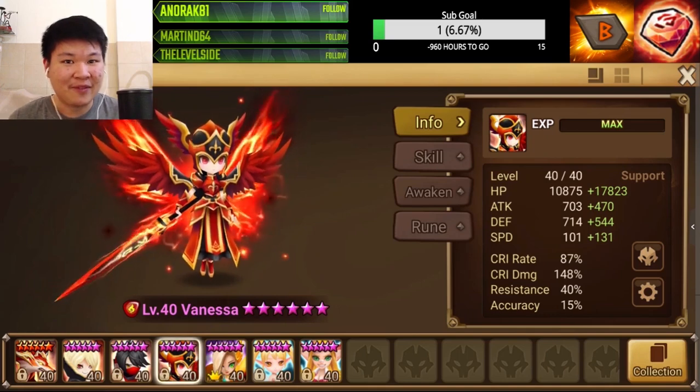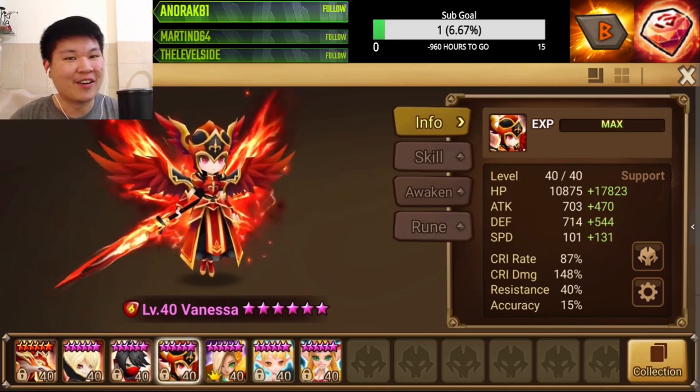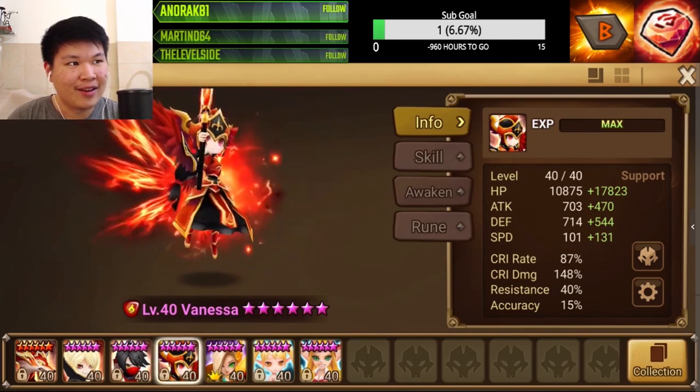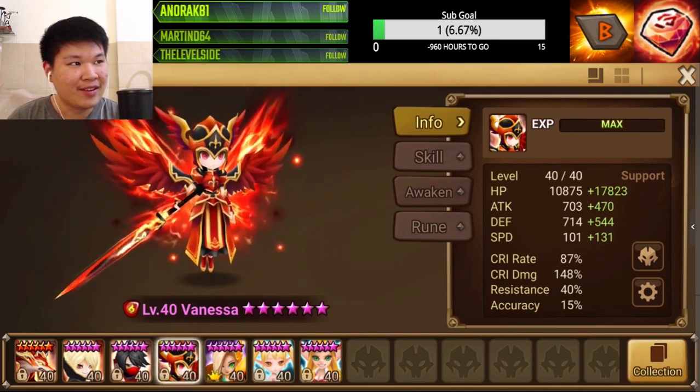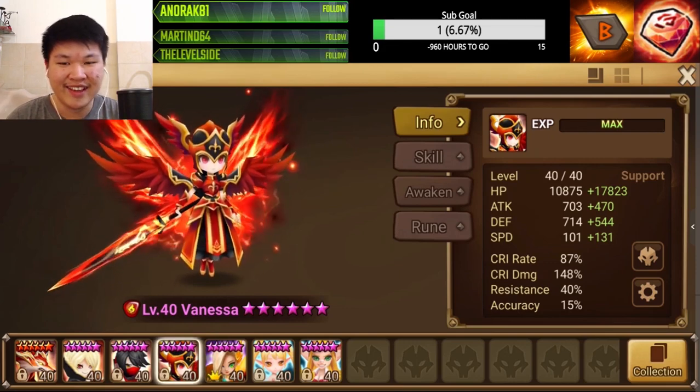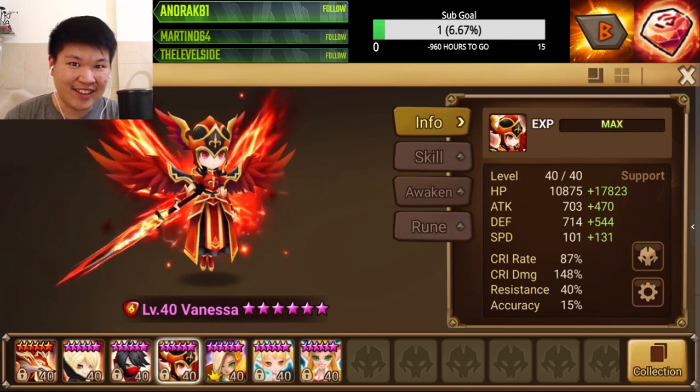So bottom line is: don't buy the Vanessa transmog — it's gonna make your Raok comp weaker. I want my 3,000 specialic points back, guys. Imagine the amount of skins I could buy with those 3,000 points. Anyway, I'll see you guys later. Thanks for watching — if you liked this video, hit the thumbs up and the bell button, and follow me on Twitter and Discord, links are down below.